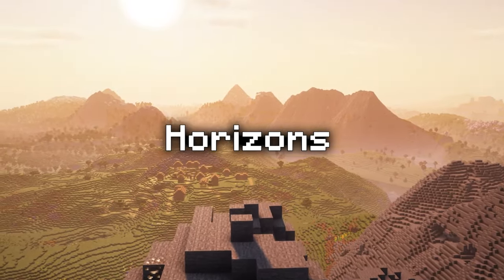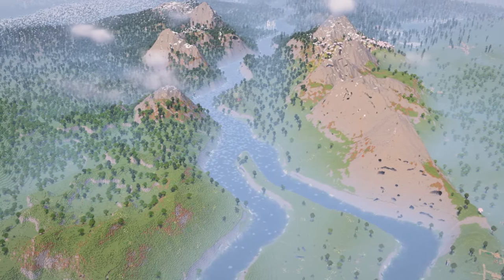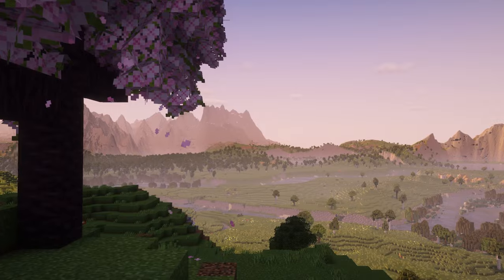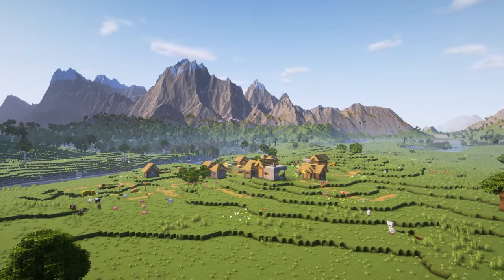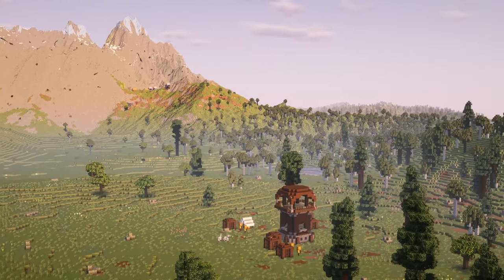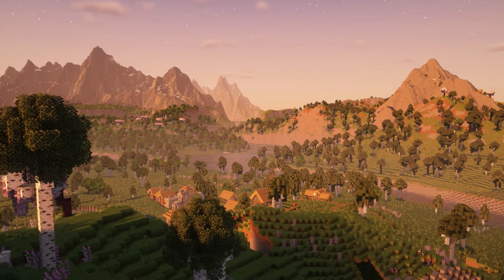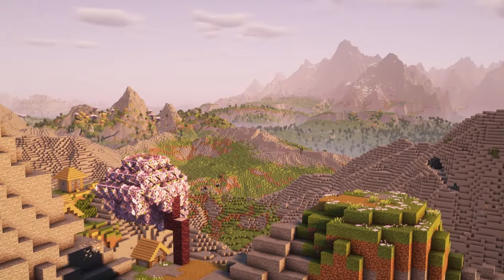The first of these presets is named Horizons. From my point of view this is the most polyvalent preset you could find. It generates awesome large valleys with deep rivers and all different kinds of forests within spectacular mountain peaks. This is what vanilla Minecraft should look like, if you want my opinion.